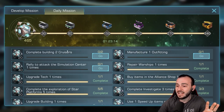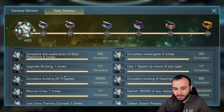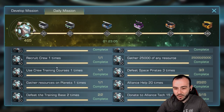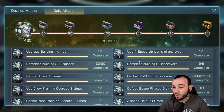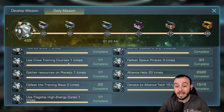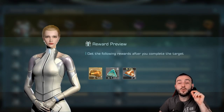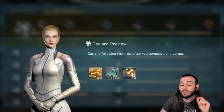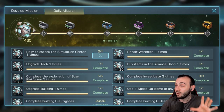If you go to your daily missions, you can easily access everything you need to do. You'll find missions like 'use crew training course' or 'defeat the training base two times,' which give you crew experience plus additional rewards. Clicking on a mission takes you straight to what you need to do, and the level you beat determines how much XP you get. Very important to do daily. You don't want to miss the last chest — it gives you 120 advanced federation credits, which allow you to buy legendary blueprints for your flagships.